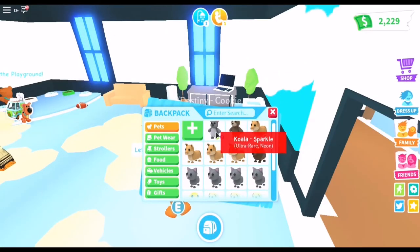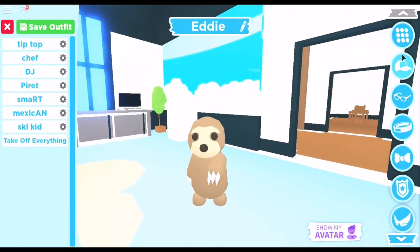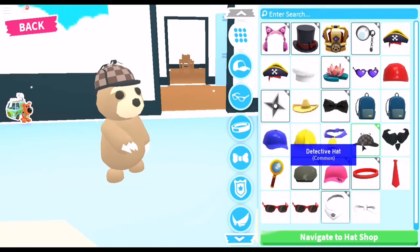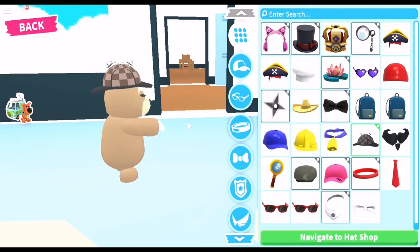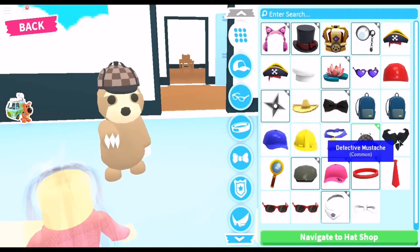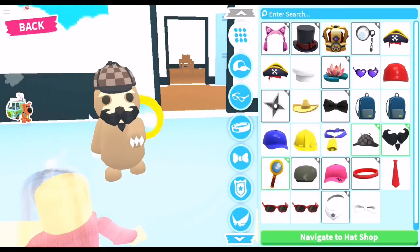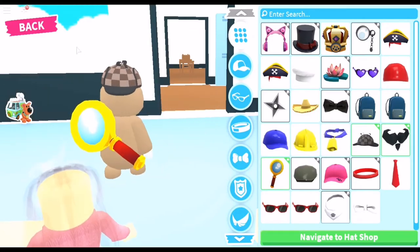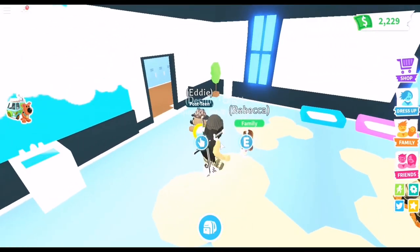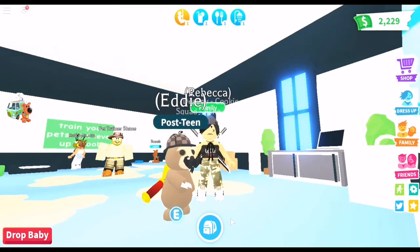Now let's try out the new pet accessories on Eddie. Here's the detective hat — it's a common but it's really cool and it looks good on Eddie. And then we have the detective's moustache, which is a common as well — it looks really funny. And then the magnifying glass backpack, which looks really awesome. Can't wait to solve mysteries with you Eddie. And I'll miss Scoob when he's gone. That's it for the Scoob update!